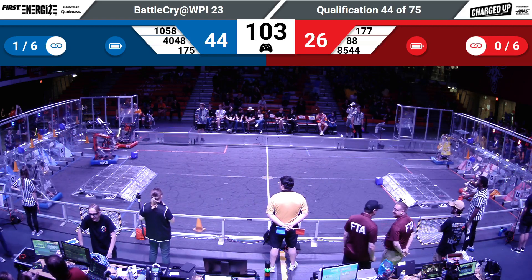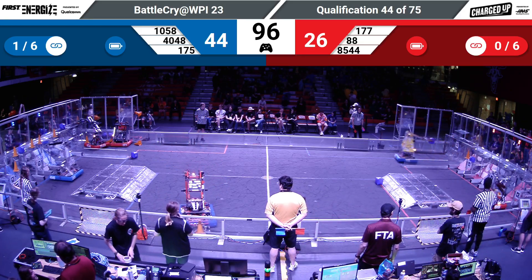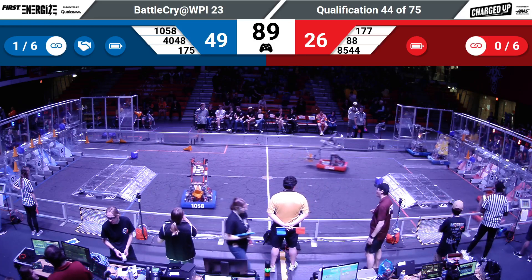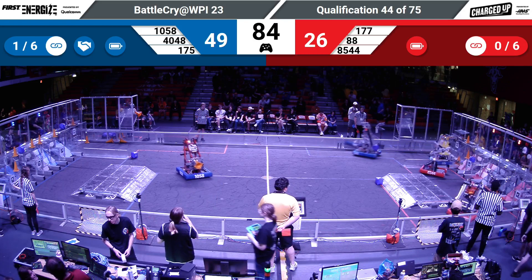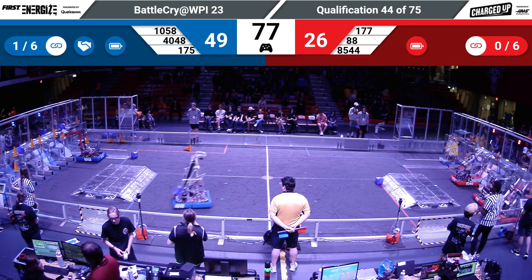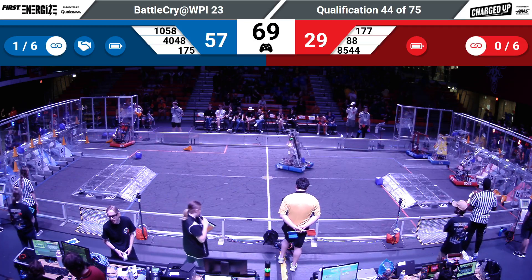Redshift returning to their grid to score a cone. The Red Alliance having two robots at their human player station to grab more game pieces to score. The Blue Alliance currently has one link. It's 49 to 26. PVC Pirates scoring a cone for their team and their Alliance partner Redshift helping them out.